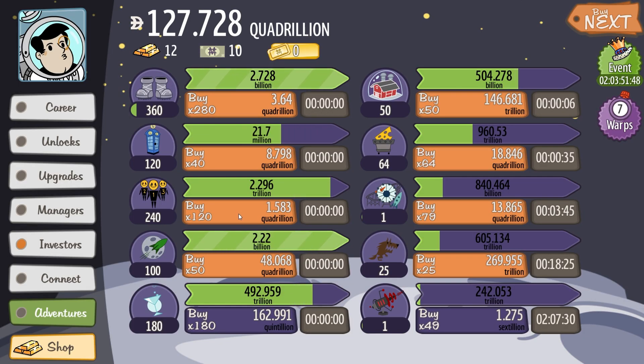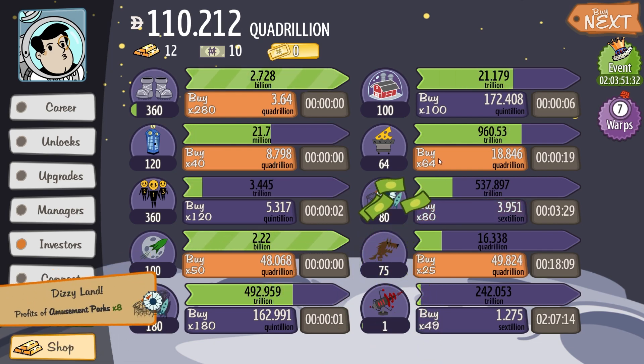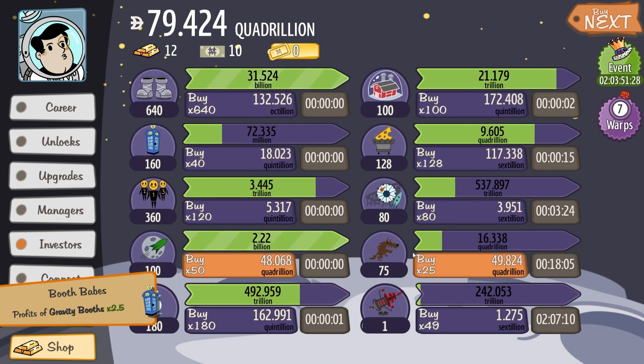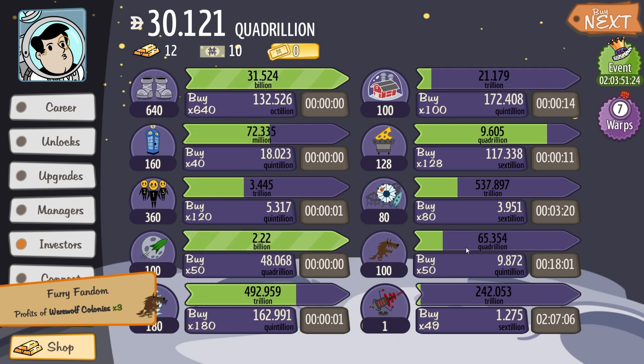You're also only 1.5 quadrillion? Yes, please. Anything in trillions I can just buy without a second thought. And all of these are pretty cheap quadrillions. My werewolf factory can get upgraded to give me 65 quadrillion each.